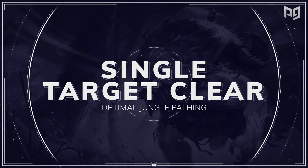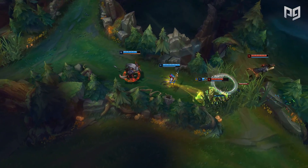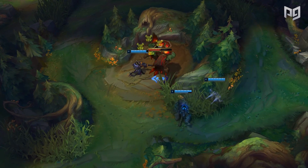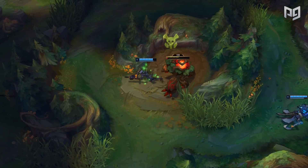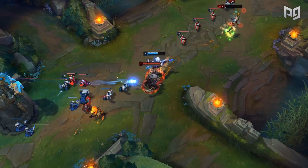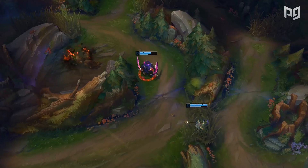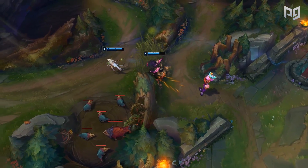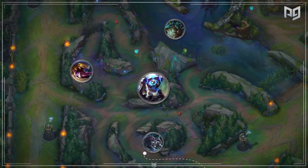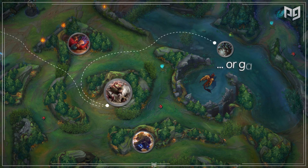Next is the single target level 3 clear — a route designed for champions who deal better damage to solo camps, and who have terrible times with Krugs and Raptors. Think characters like Rengar and Twitch. You can use this clear to still have solid gank pressure while also getting enough gold to buy Hunter's Talisman for future clears. Pros: you hit level 3 and then gank, and almost any jungler can use this route even with poor camp clear early. Cons: you don't clear Raptors and Krugs, the most valuable camps, and your opponent can counter jungle those camps you left up. The route: start red buff, go to wolves, blue buff, gromp, and then scuttle or gank. Or blue buff, gromp, wolves, red buff, and then scuttle or gank.